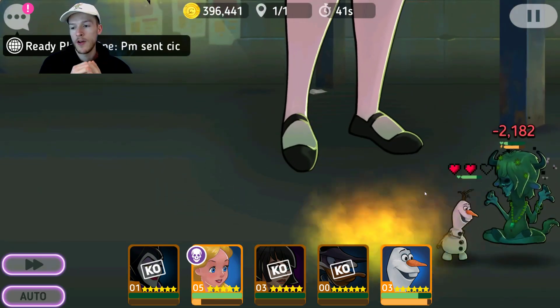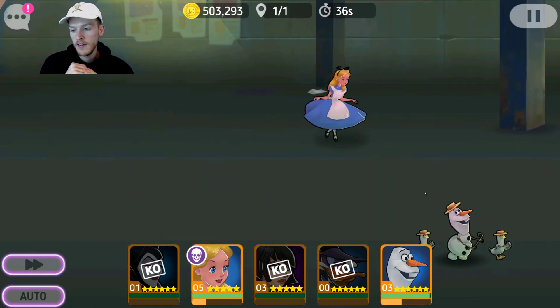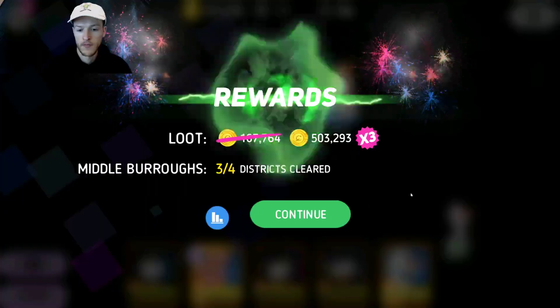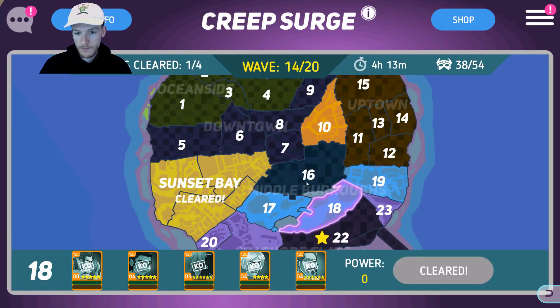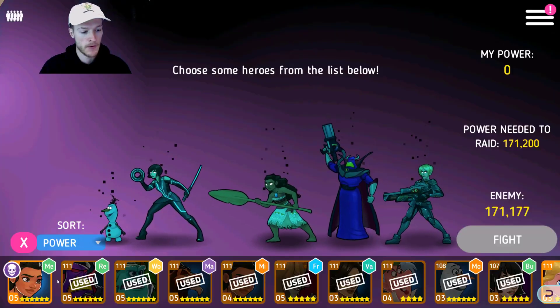He was double slowed then — yaks freeze him again so he can't heal. Dead. That's why the freeze characters are so good — they can stop healing like that without you even thinking about it. I'm going to get Moana in again because it's always useful to have Moana.